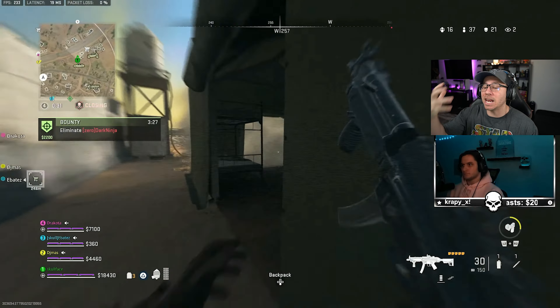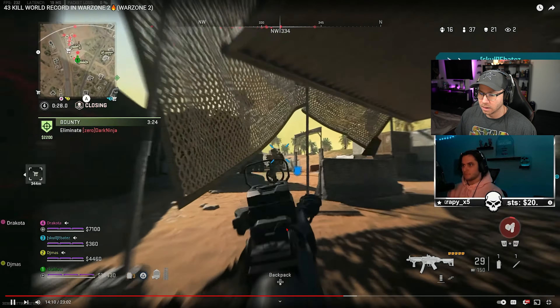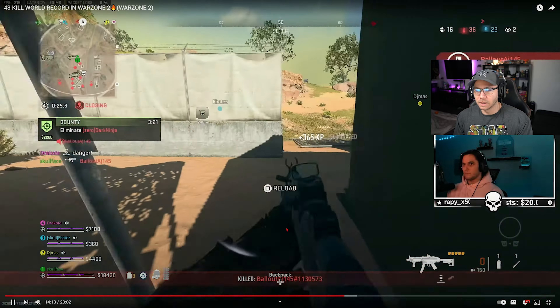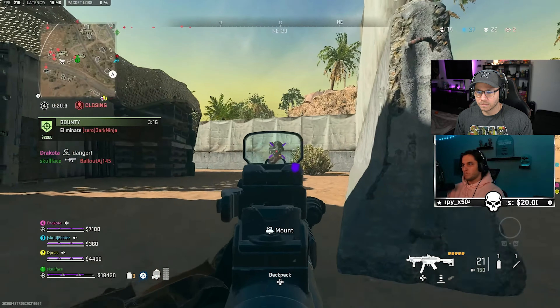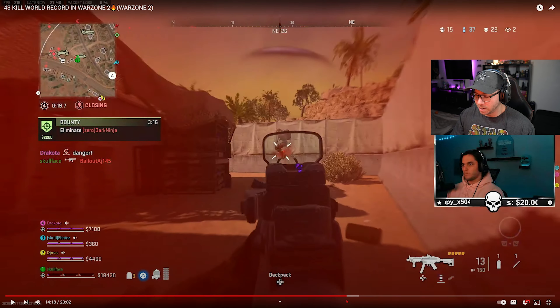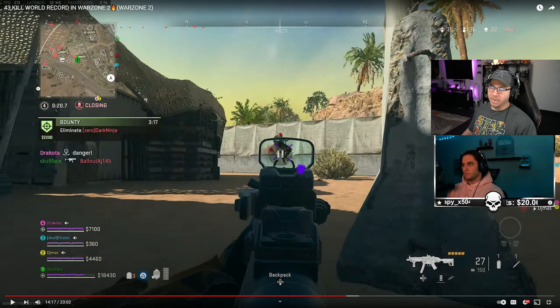Misdirection means the enemies are focused on the gas because they think we're inside. Misdirecting the enemy is a beautiful tactic I always recommend — it works even better in Warzone 2 as you guys can see. Now right here — a Warzone 1 tactic that's a mistake in Warzone 2. He just instantly dives out into the middle of the open. In Warzone 1 I still didn't recommend that strategy; you always want to play your corners. But in this game you absolutely cannot get away with it.